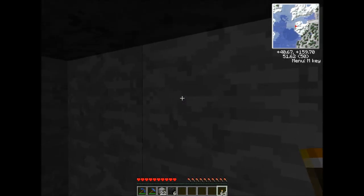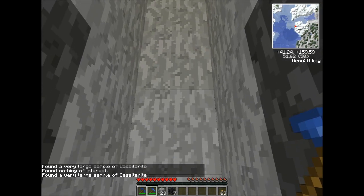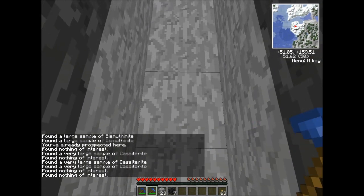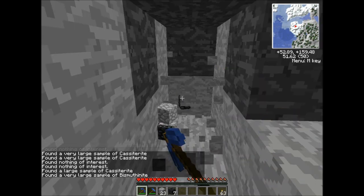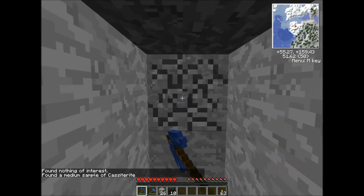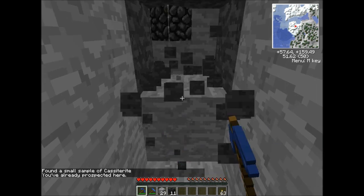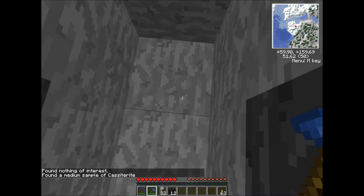Okay, this is 13 blocks in this direction. We're going to take out the Prospector's Pick and circle it — start clicking again. A very large sample of cassiterite is close by. So we're going to keep going back this way and see if we can get that very large sample to taper down. A large sample... medium sample. What this is telling us is we are going in the wrong direction. However, this is a good thing — it's going to help us narrow down where it starts. Traces is what we're after; if we can find traces, that's good.